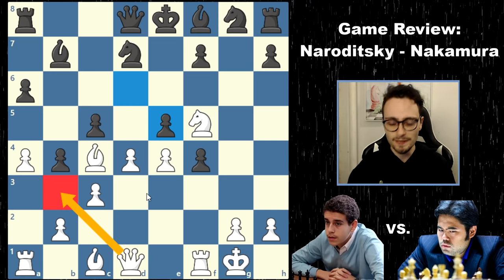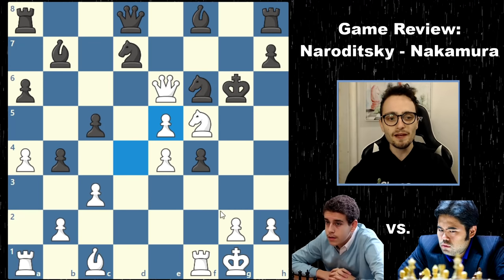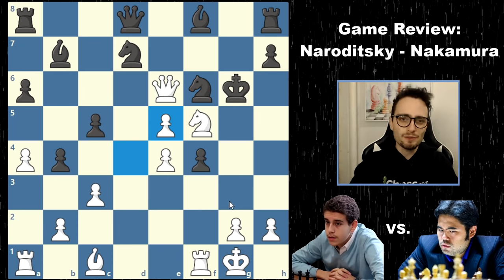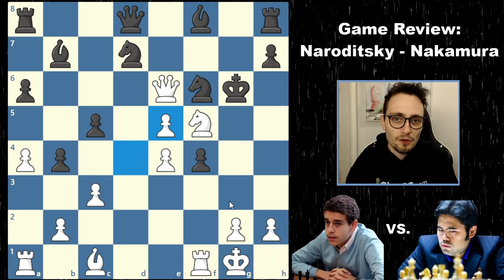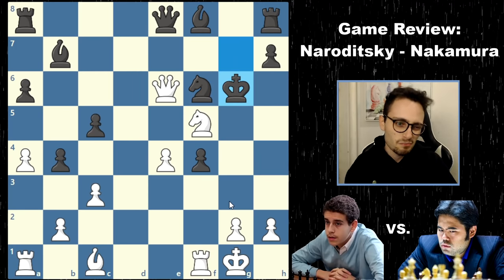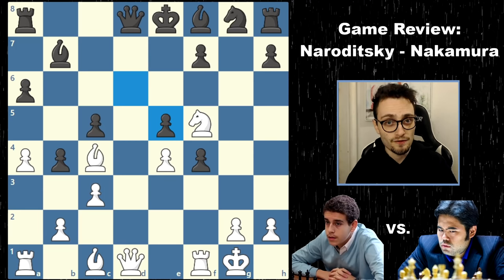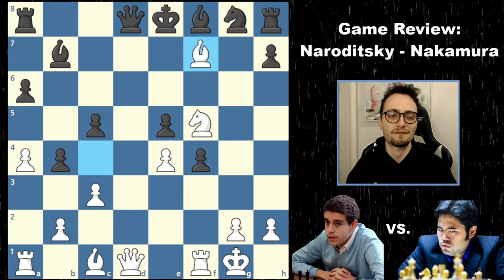The engine gives this as 0-0-0, like it always does. Some crazy perpetual can occur, and with knight h4, king g7 — but Hikaru recaptured with the knight. Daniel took, took, and now the second kaboom on f7.